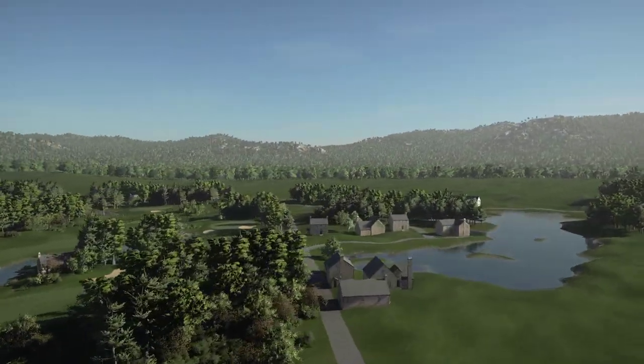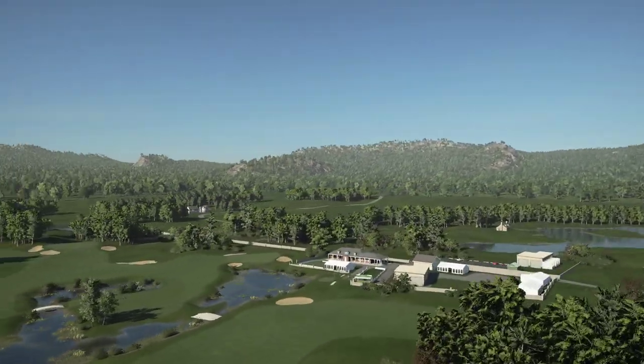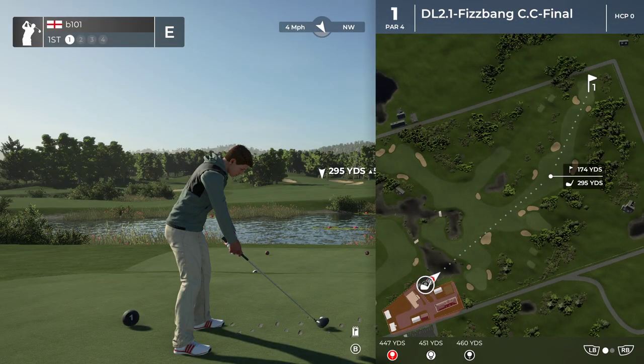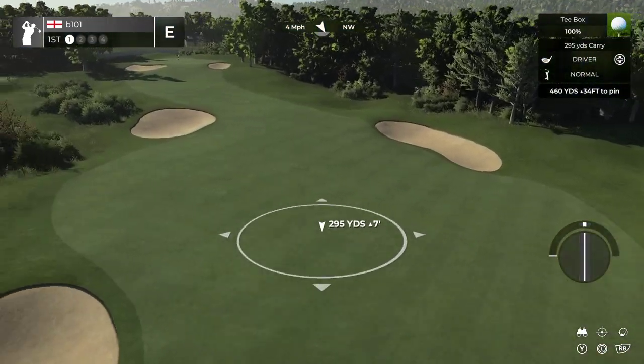We've got some awesome off-course stuff which I'm not going to go into too much, but it's nice to see little towns and things, making it feel like the course belongs a bit. Leaping down to the first tee — I can see how you've outlined the whole thing with cart path just to make our lives nice and easy.